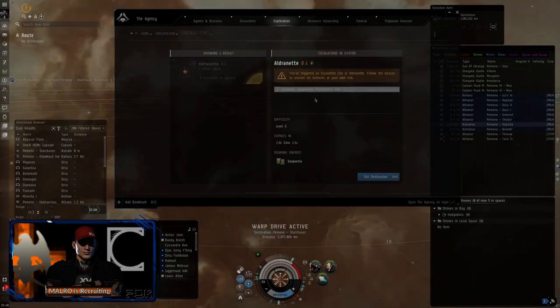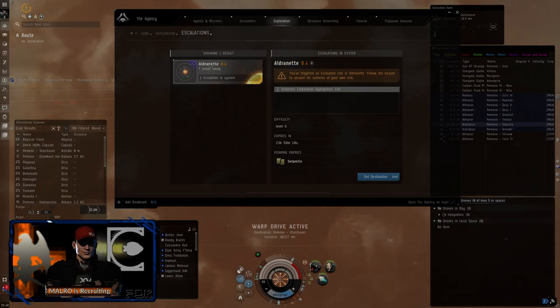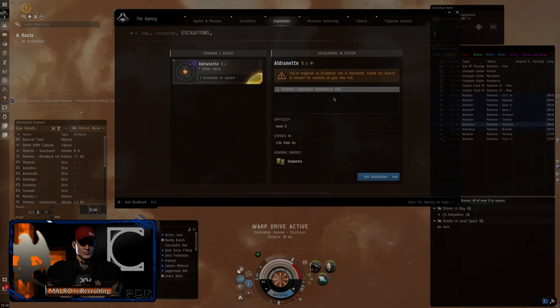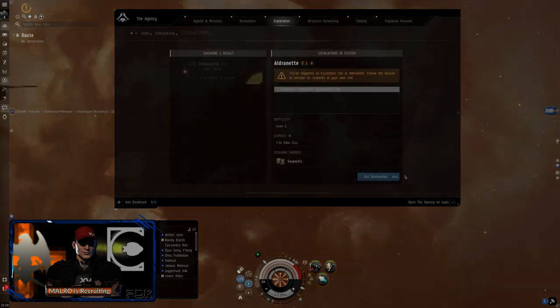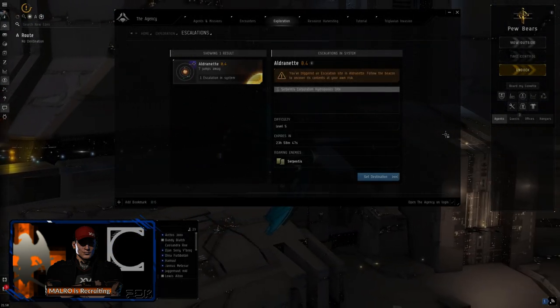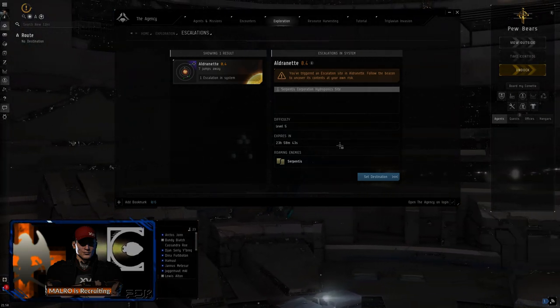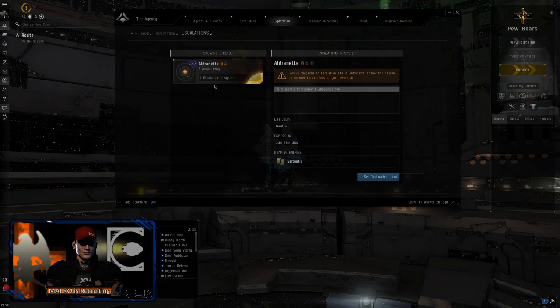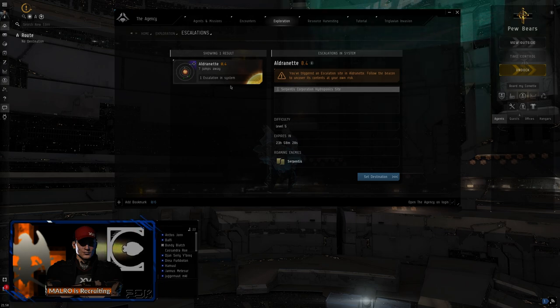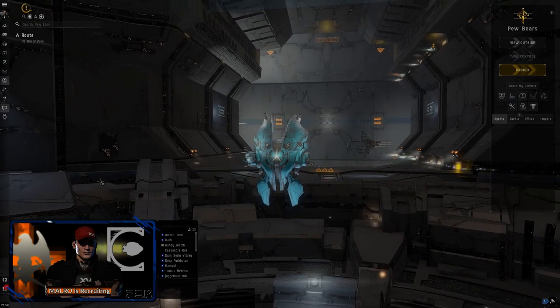This is a low sec Escalation so I probably wouldn't do it, but I can see if anybody in corp wants it. The nice thing about this escalation versus a scanned site is that a scanned site can be found by anyone scanning, but this one won't show up on the scanner until we warp to it — so it's just for us. If we go to low sec, they can try to kill us on the way there, and once we're in it they can come get us. We'll try some low sec ones with our Vexor at some point.